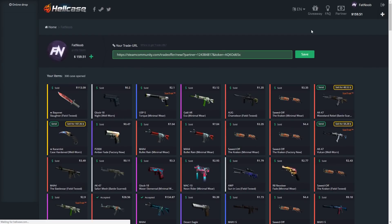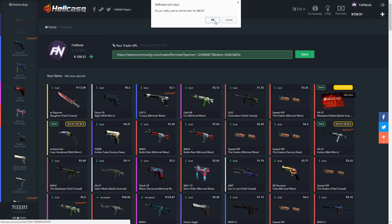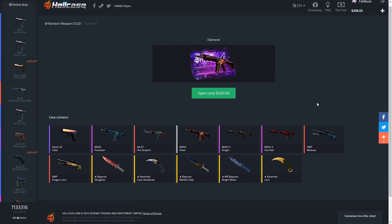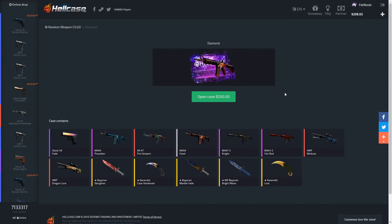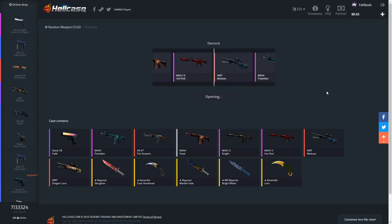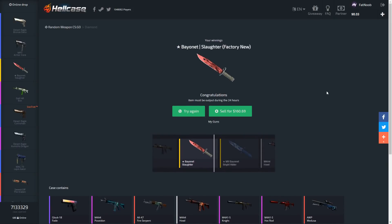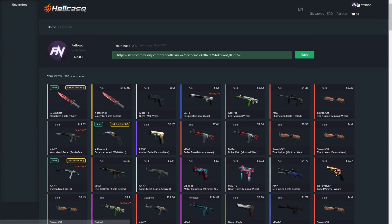We're going to keep that Karambit and need a little more money. According to my calculations we should have just over $200 — we'll have about $8 left. Let's open this third diamond case. Please give me a Dragon Lore! At least it's factory new... yes, factory new! But wait — we're gonna lose about $40 on it. We did not profit on these cases at all, which kind of sucks.